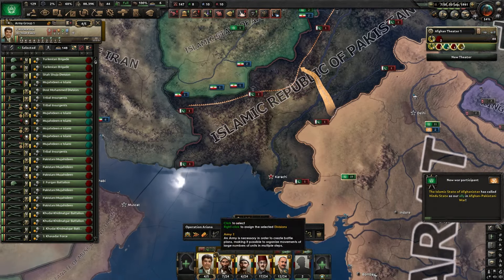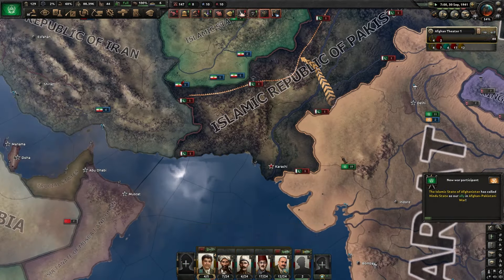With India gone, I'm going to grab Pakistan really quick — I have a couple of decisions that let me core their states. Iran declared war on the Soviets for some reason. I don't want to go to war with the Soviets just yet, so I'm instead going to go to war with Iran. Just like Pakistan, I have that decision that lets me core their states with enough compliance, so I was planning on going to war with them anyways.